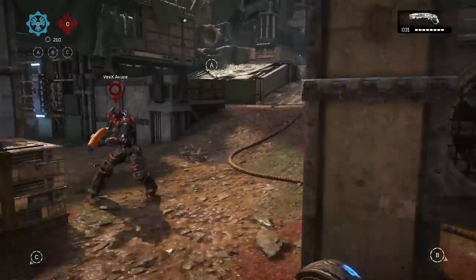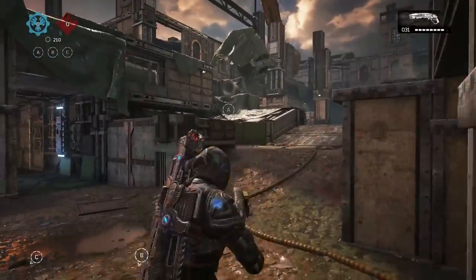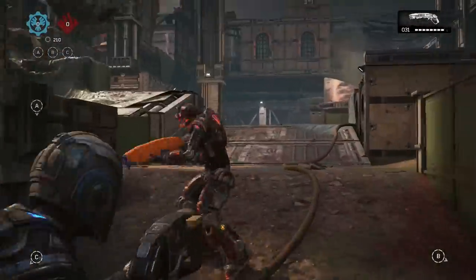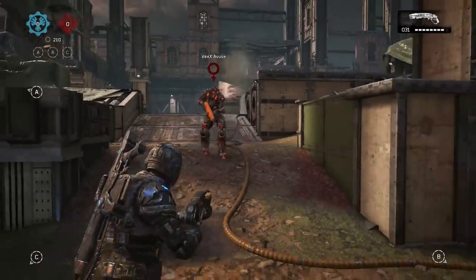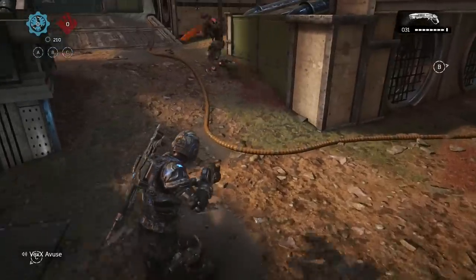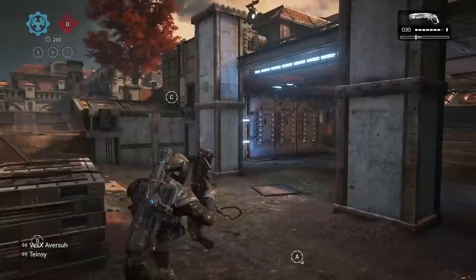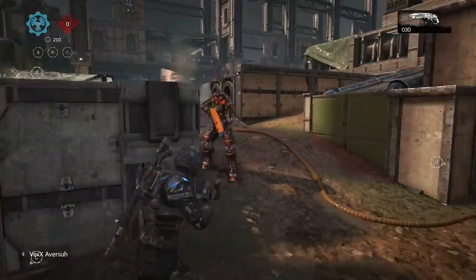Golden shot becomes very important in this game. You learn not to waste your shot when you're this close. So your opponent won't want to walk up to you — say if he shot me out of nowhere, I just walk up to him because by the time he recocked the shotgun to do his next bullet, I would just instantly kill him.